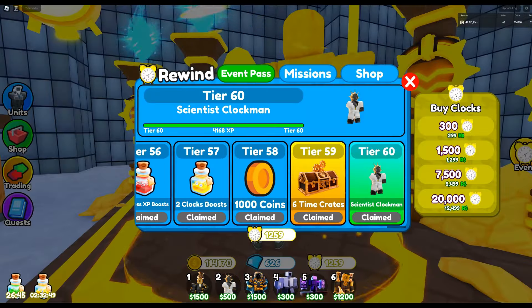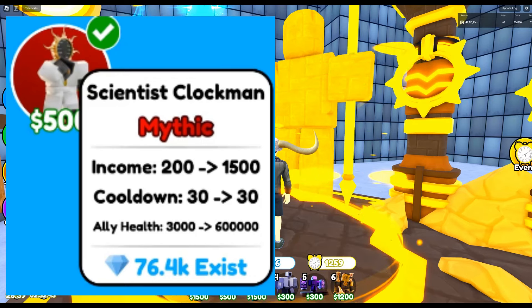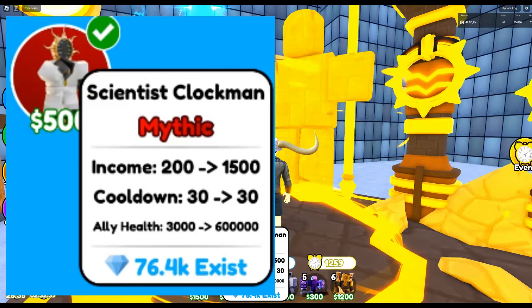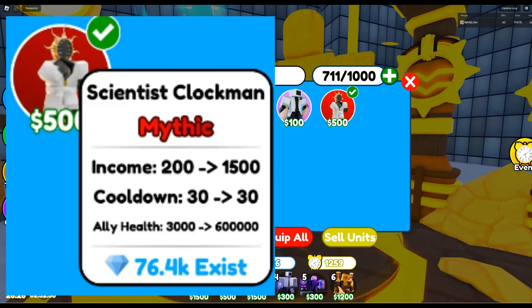This is an interesting unit that combines income with a strong barrier. The income goes to $1,500, which is a bit less than the Santa unit. But when it comes to the barrier, it goes to $600,000, which is pretty strong relative to the Scientist TV Man. It is even stronger than the Black Lucky Block of the Titan Clover.